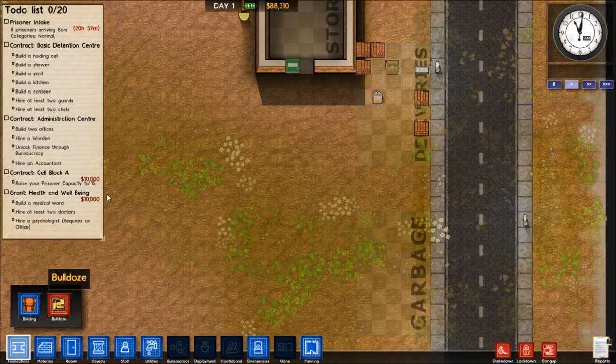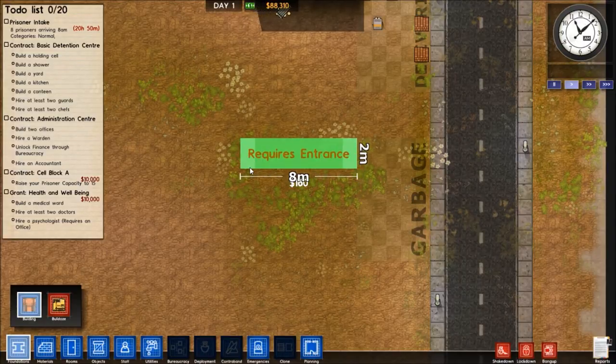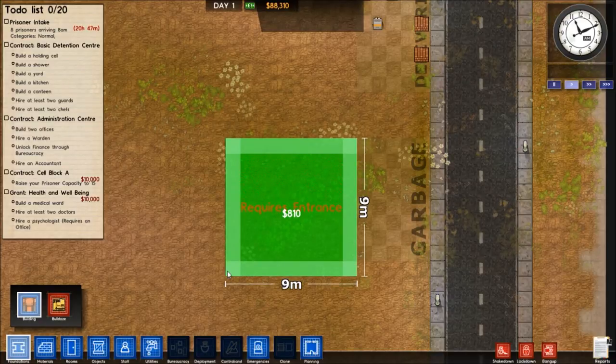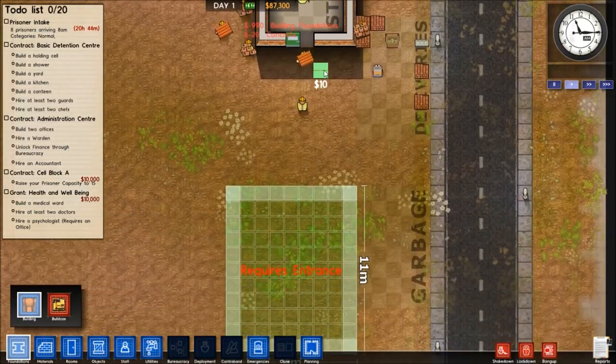I guess up front I want to build the holding cell. It makes sense to have it near the front of the building. I'm going to do it over here, and it'll obviously be significantly larger than the previous buildings.